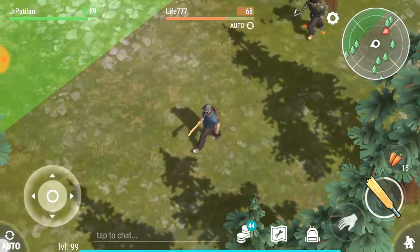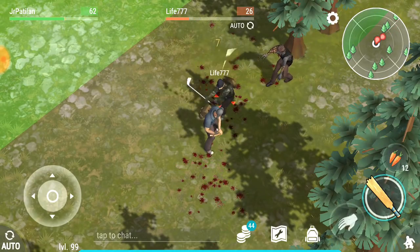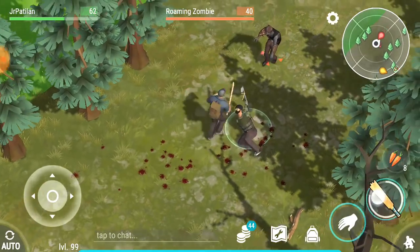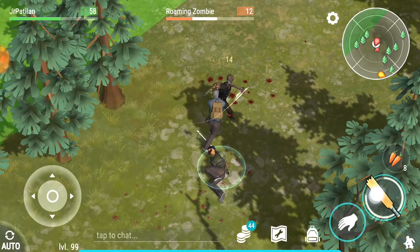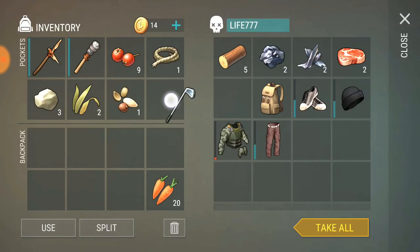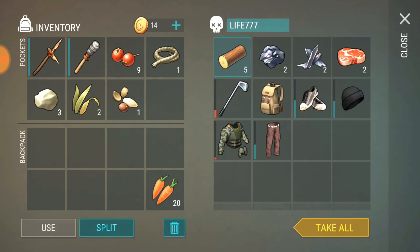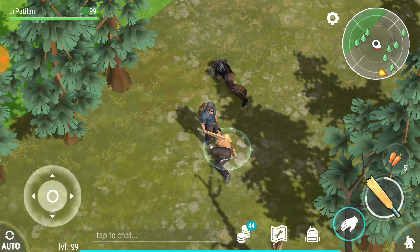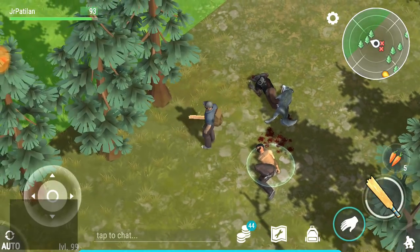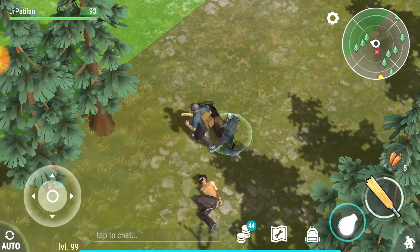There's too many enemies here — good thing I brought supplies. This game is a lot easier for me now. Number five: always crouch. If you always crouch, there will be fewer enemies approaching you because crouching is like stealth.